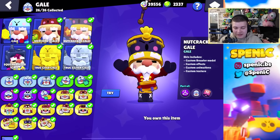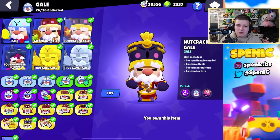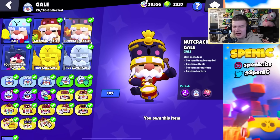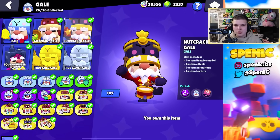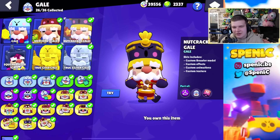With Gale, he's actually got two good skins — unfortunately he hasn't had a new skin for a while. Nutcracker Gale and Squeak Buster — I could literally not decide between these two. I think secretly I like Nutcracker Gale a little bit more; I just like the animation with him, the Christmas vibes.